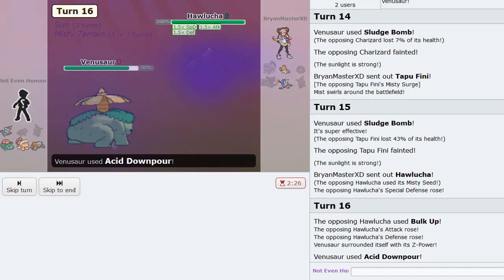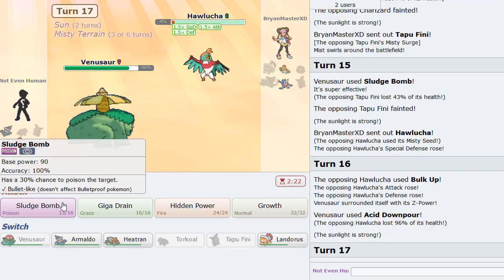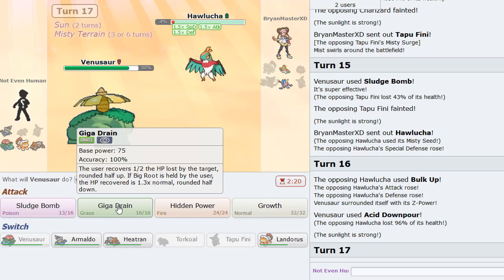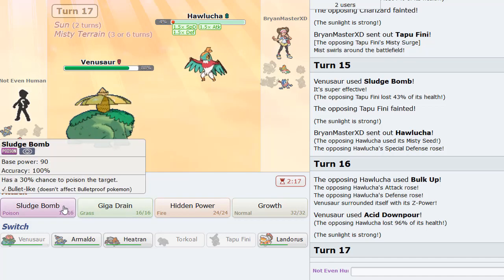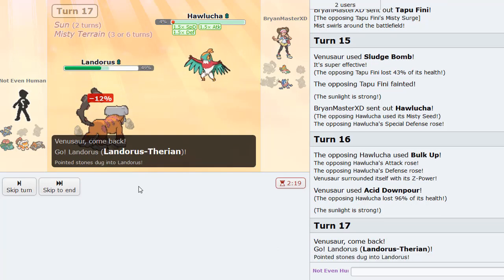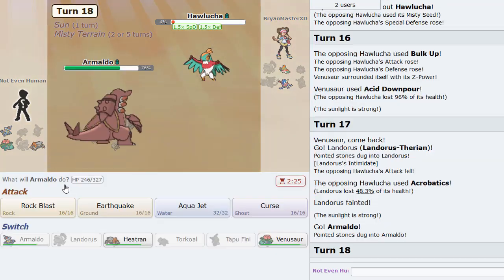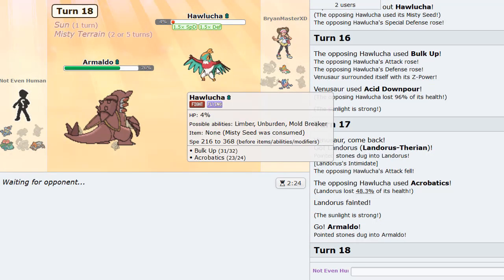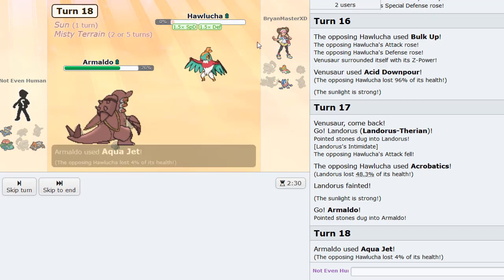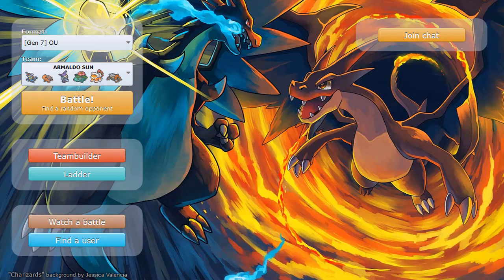Let's see if he's smart enough to... okay, Bulk Up. Every single Hawlucha tries to set up versus Venusaur — I don't understand. Oh, but he actually lived it! He actually lived this one. That's his last mistake though, because I have to sack Lando. Hawlucha uses Acrobatics. We have Armaldo which will pick it off with Aqua Jet — it should still knock it out in sun. Yes, it does!